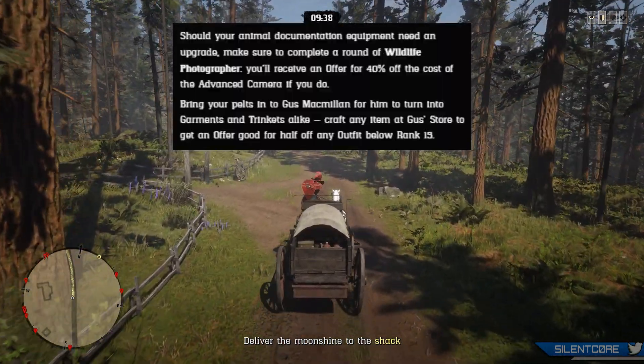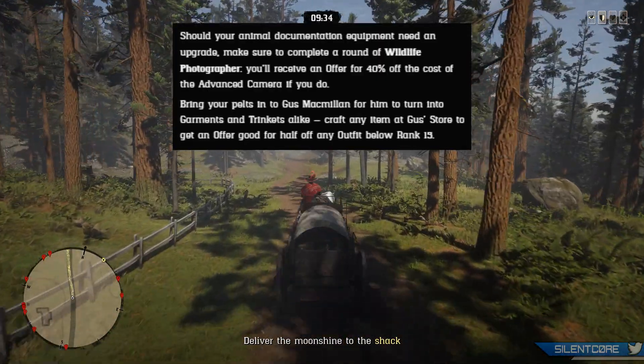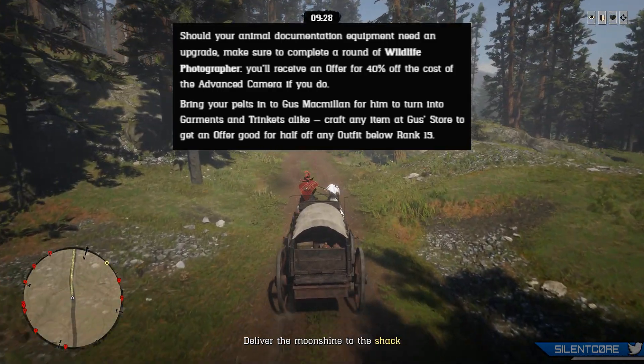Should your animal documentation equipment need an upgrade, make sure to complete a round of wildlife photographer — there are plenty throughout the day. If you do, you'll receive an offer for 40% off the cost of the advanced camera.